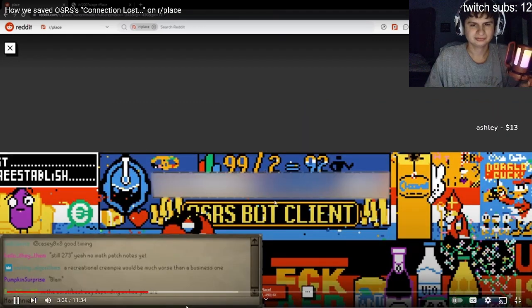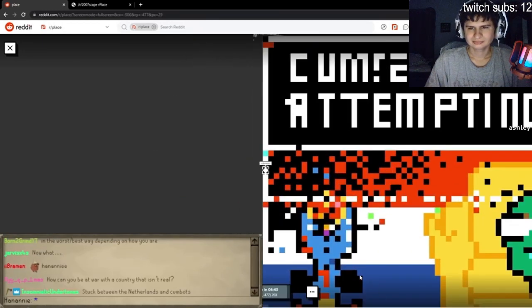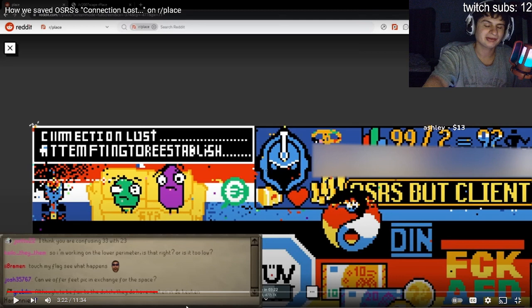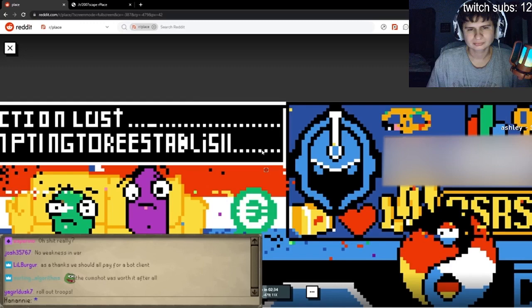We need to somehow convince a bot client to move over. We're still at war with the Netherlands - should I DM the Prime Minister of the Netherlands? How far to the dark side do we go? They just added a little bit of pixelation right there. Apparently they're moving as a thanks - we should all play for a bot client... no, we don't like botting, we're just working with them as part of the community.